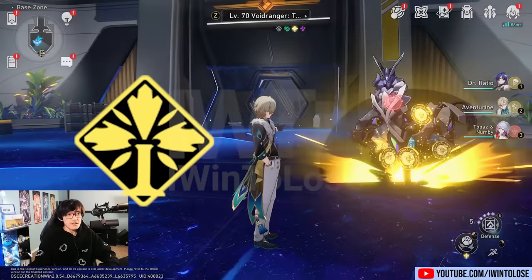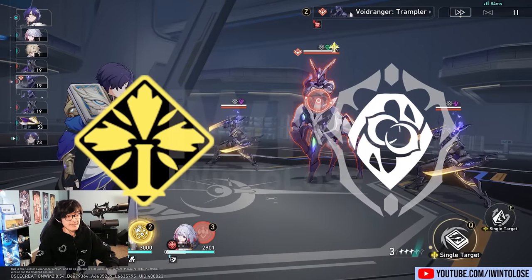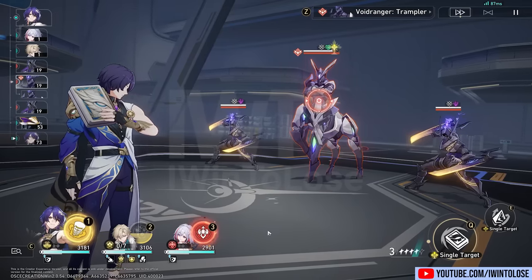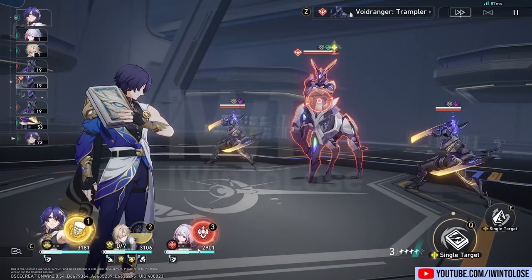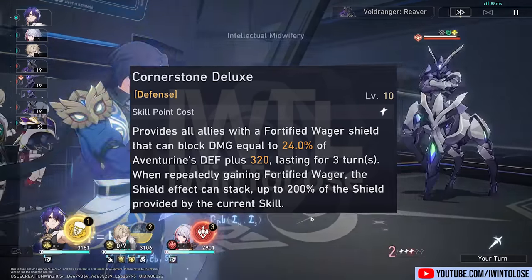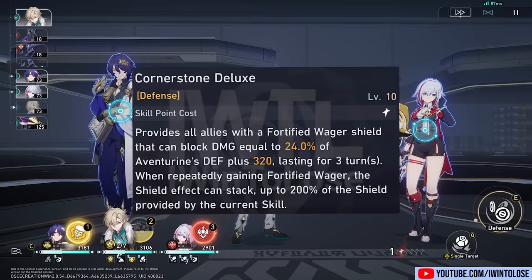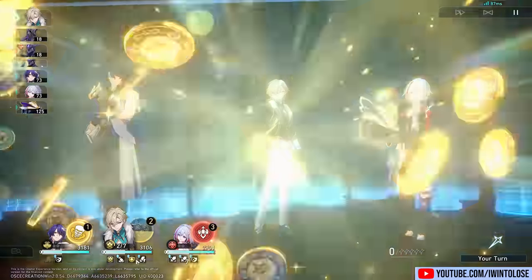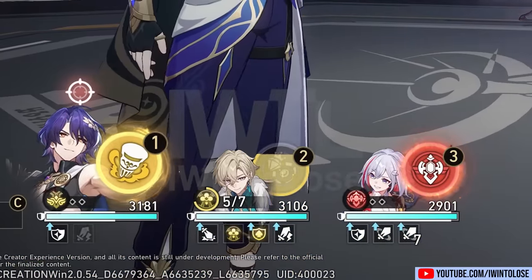Aventurine is an imaginary character who is part of the Preservation path, and that means his goal is to help keep your team alive. Right off the bat, I noticed that my big old noggin was blocking off the health bars for the characters, so we couldn't actually see the shield values. But as we can see, the characters spawned in with a pretty decent amount of shield that scales off of Aventurine's skill. Let's go ahead and use his skill once so you guys can see. Aventurine is able to use his shield in order to stack that shield up to two times the value of his skill's shield amount. We've got a super thick shield after using his skill, which provides shield to the entire party.